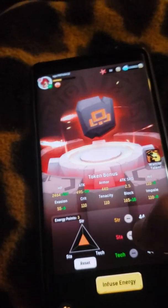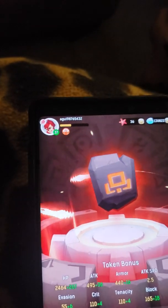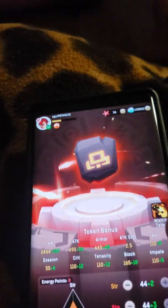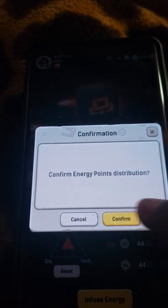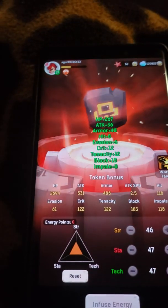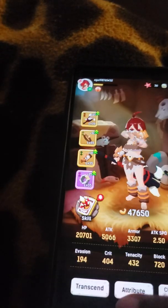I'll take over filming right now because my mom is getting kind of bored with this. And then I can click infuse — I infuse all this energy that I've used and it'll make my character stronger. Oh, I have nothing else to infuse it with.